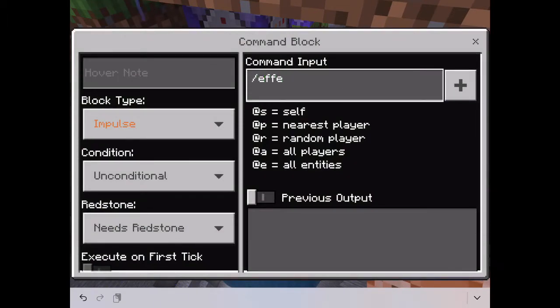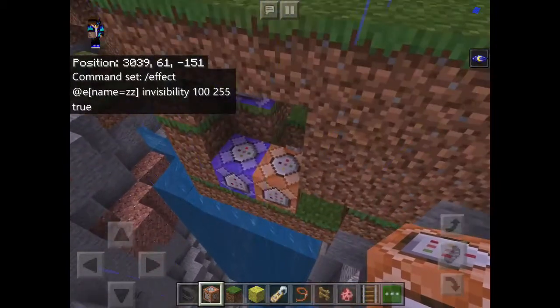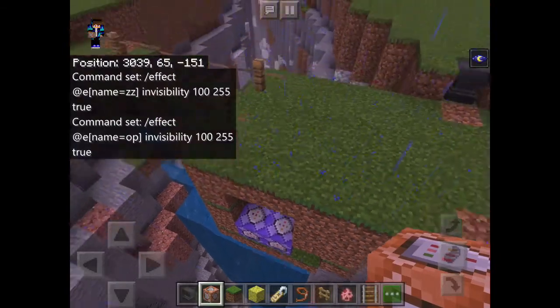So let's put these two command blocks right here. Slash effect at-E bracket name equals ZZ end-bracket, then invisibility. Any number — doesn't matter. Set to repeat, always active. And do true so you don't see the bubbles. There — gone. Now do the same command but with the name OP this time: at-E bracket name equals OP end-bracket, invisibility, 100 to 255, true, repeat, always active. Okay — now they're invisible.